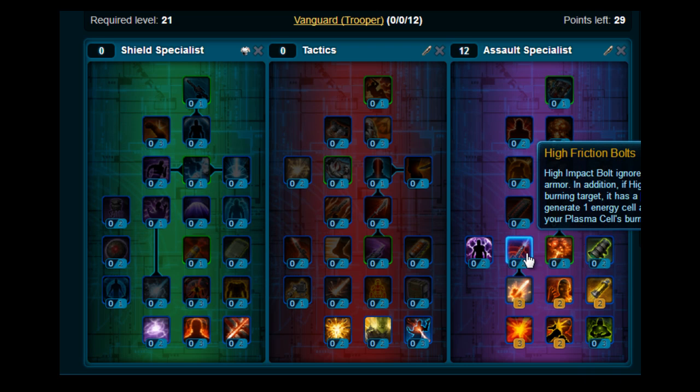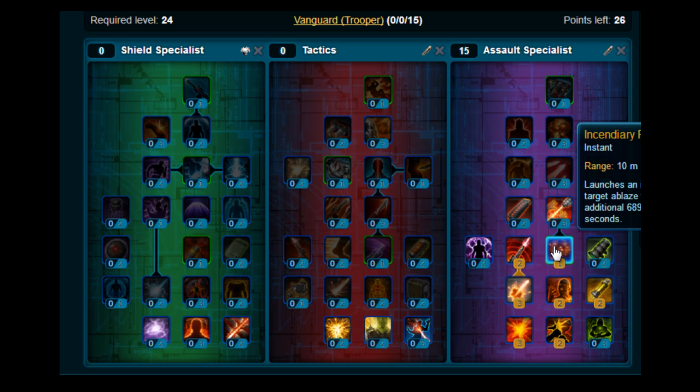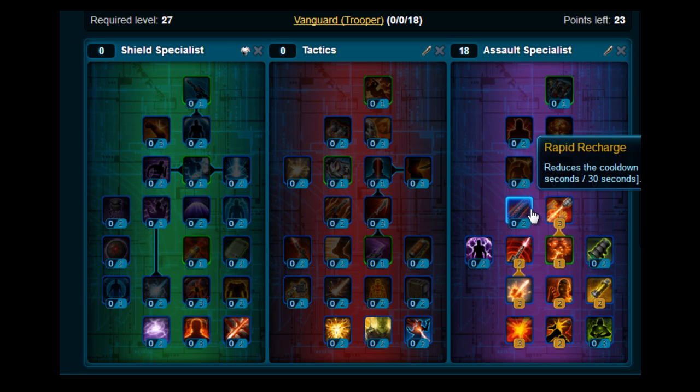Moving up again, you want to pick up High Friction Bolts and put two points on there, then pick up Incendiary Round. After that, you want to put three points on Ionic Accelerator and two points on Rapid Recharge.